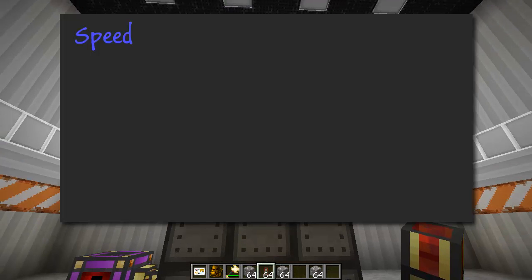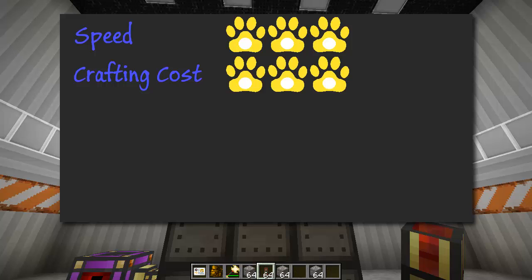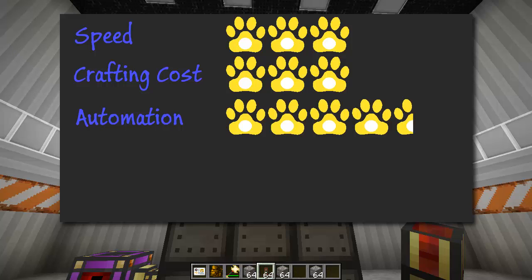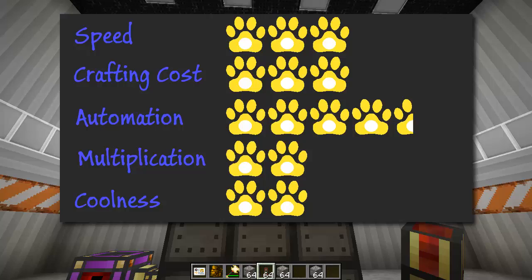For Railcraft's marks: it's pretty fast with no upgrade path — three paws for speed. Crafting cost is not too difficult — three paws. Automation is very straightforward — four and a half paws. Multiplication is 2x only — two paws. Coolness — I really don't like the noise, it gets annoying — two paws.